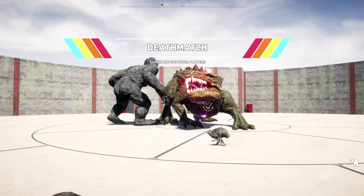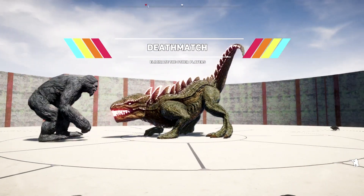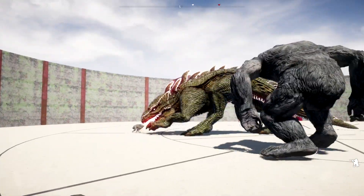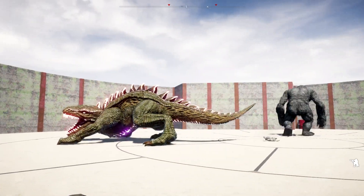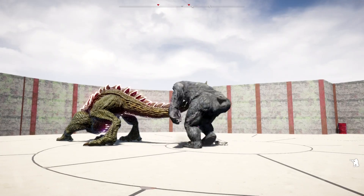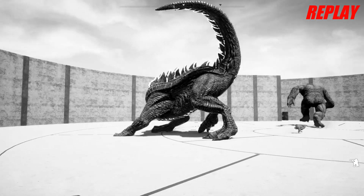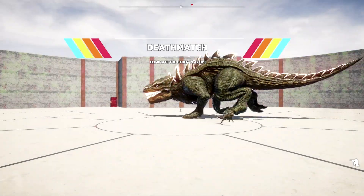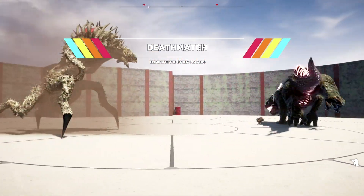Now we have the yeti in here against the blood dragon, and this little hare does not stand a chance. Who's gonna take him down though — is it gonna be the yeti or the blood dragon? I don't think these two are gonna fight each other, so it's gonna go to the blood dragon. He was able to take down the hare first. The yeti's just all confused, trying to get out of here. They're not gonna fight — they like their space. They know they're too big for this ring with too many explosives.